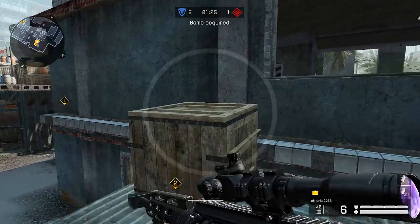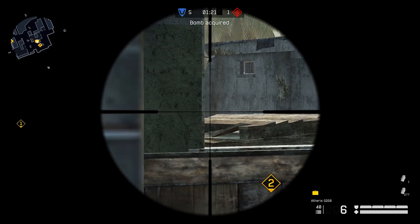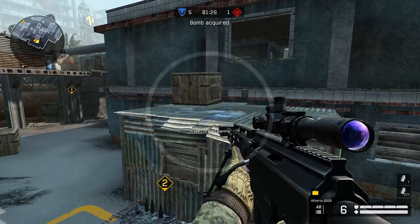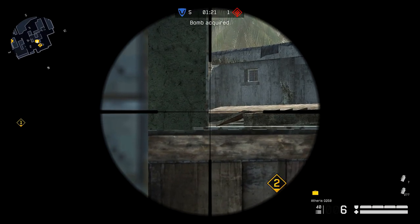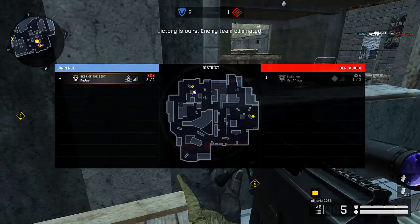This is another good position where you can watch the enemy team cross from their top. You're at an advantage because you're already scoped in and not fully exposed. However, it's more risky — if someone isn't watching the long way for a push, the enemy team can easily kill you from that sightline.